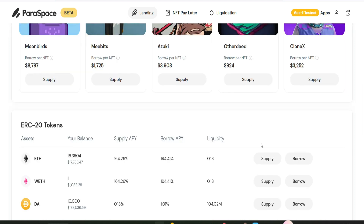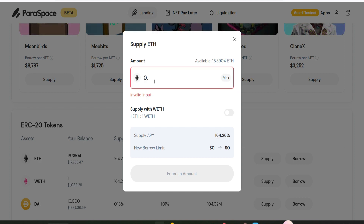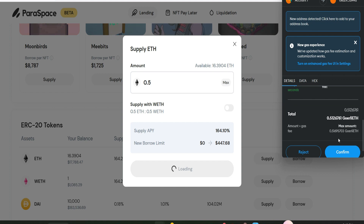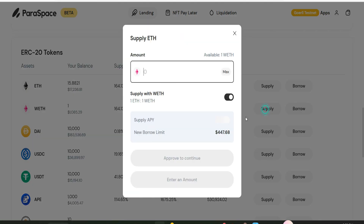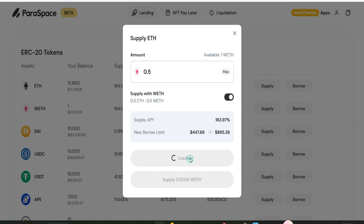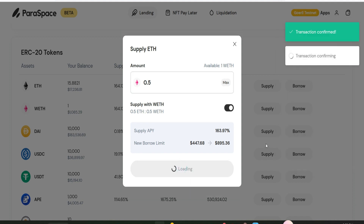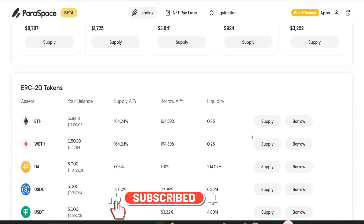Let's start by supplying. I click on supply — you can see the available ETH I have on the Goerli test network; this may differ for you, but whatever amount you have is fine. I want to supply about 0.50, scroll down and confirm. Transaction confirmed. Let's do the same for WETH — I click supply, 0.5 as well, approve it for the first time, confirm, click supply. I'll go ahead and supply for every one of the tokens.